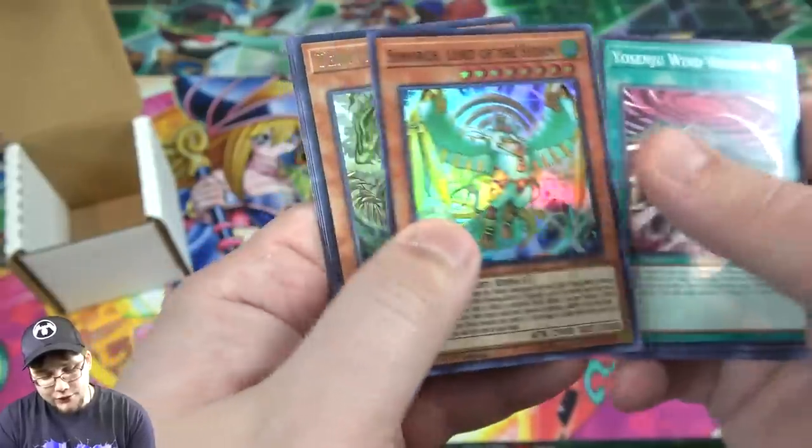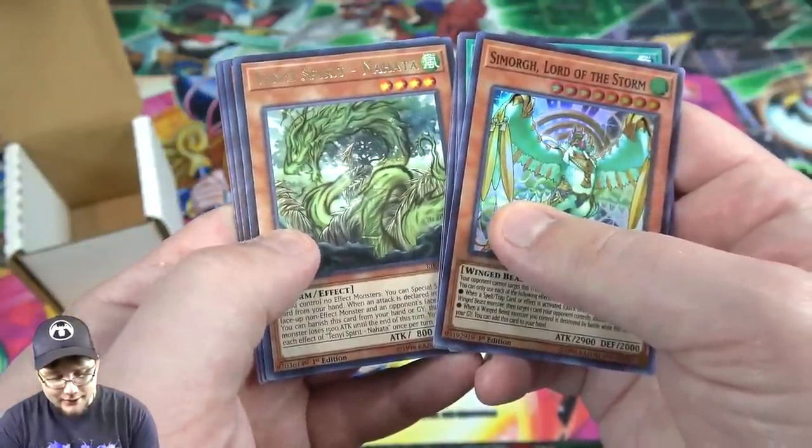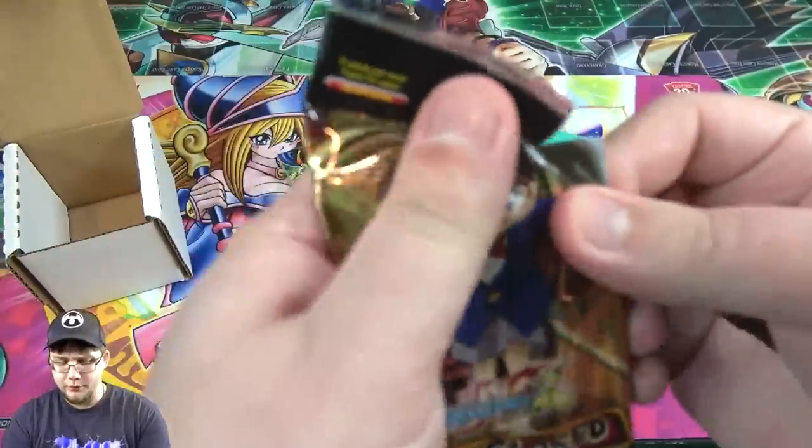From Rising Rampage we have Smorg Lord of the Storm — unfortunately nothing above a Super on that — and Tiny Spirit.